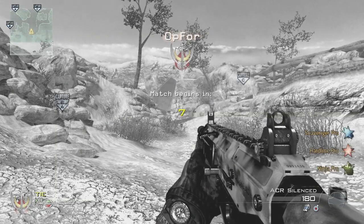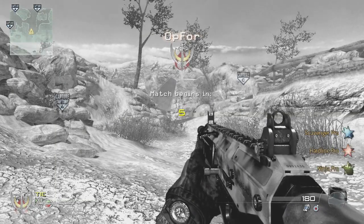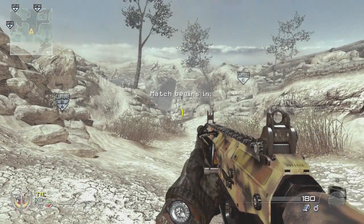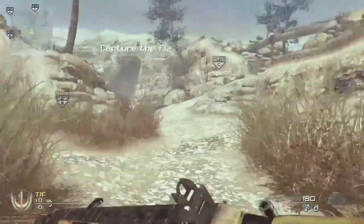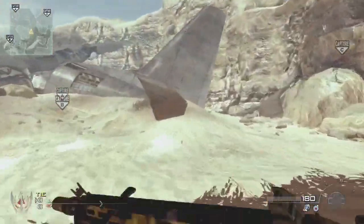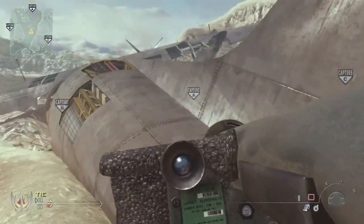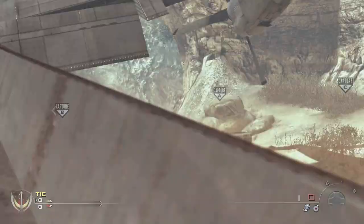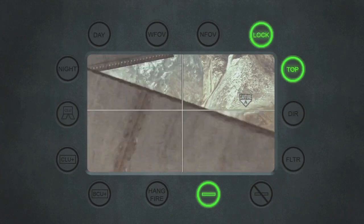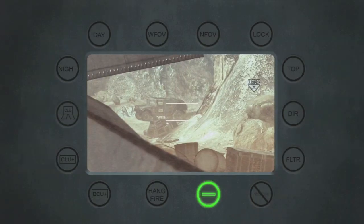What's going on guys? DJS here bringing you guys a Javelin tutorial guide for the map of Afghan. There are definitely some quad spots on this map. If you guys are new to this series, check the description and there will be a playlist to all of my other maps in Modern Warfare 2. I'm going to go ahead and show you guys the opening routes from the C flag spawn towards the A flag.